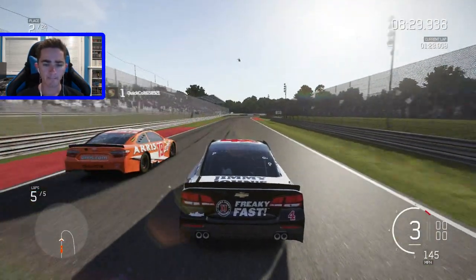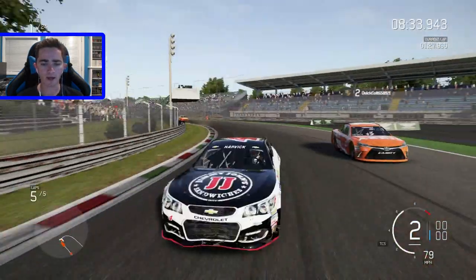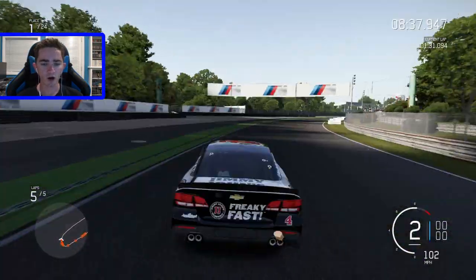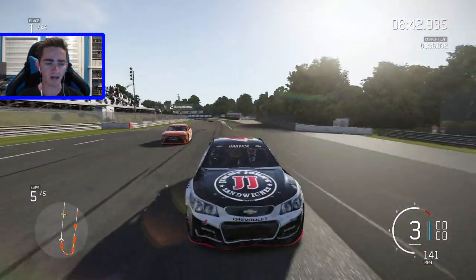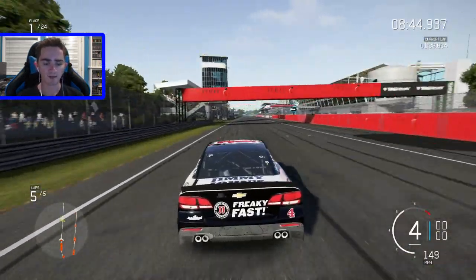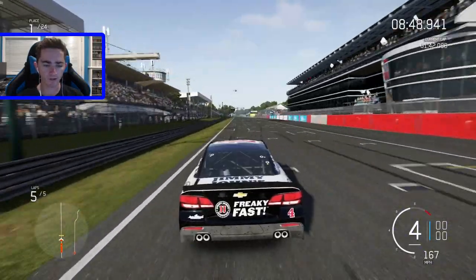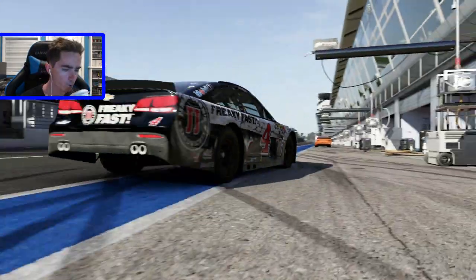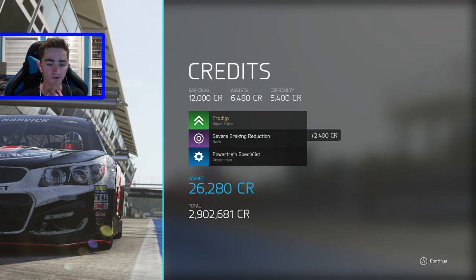Here I go to the inside. I slid up — oh, I got around him! Here he comes with another run — nevermind, I'm pulling away. Last corner, last lap, coming to the checkered flag — I win the race at Monza! That was a good race. There was no contact between me and Edwards either — that was clean.